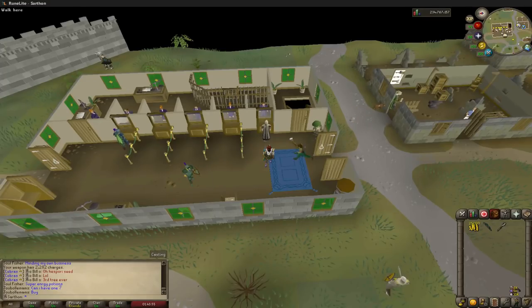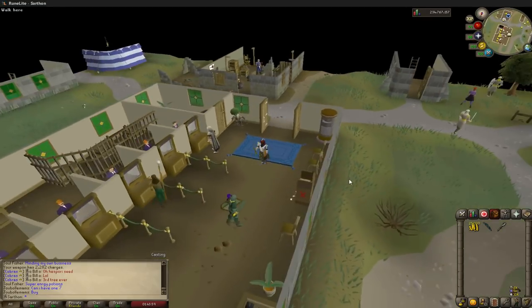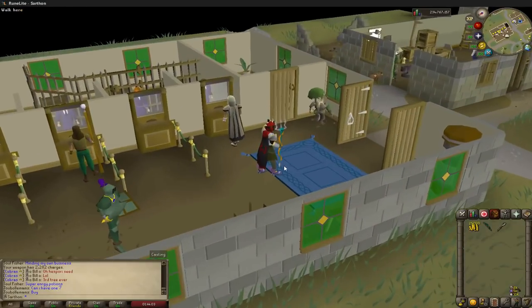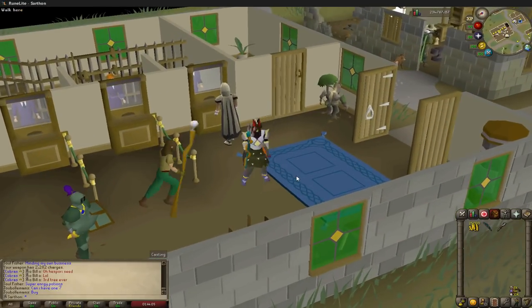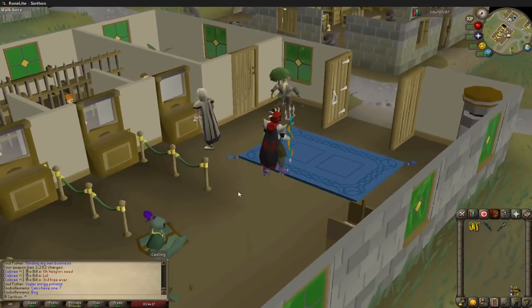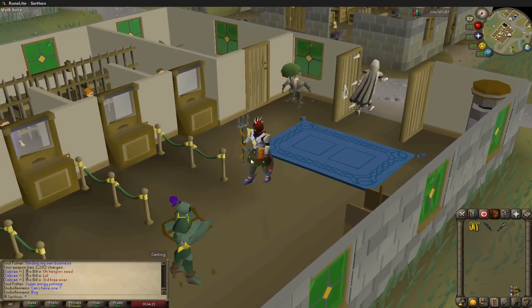Hey guys, it's Kay Jones here and today I'm going to be doing a guide for Ironman on the Kraken boss. As an Ironman you're going to be wanting to go for your trident first, so I highly recommend killing the small cave kraken. They have a 1 in 200 chance of dropping an uncharged trident versus the boss which is 1 in 512, so you have a better chance. You can also bring bracelets of slaughter to extend your task.